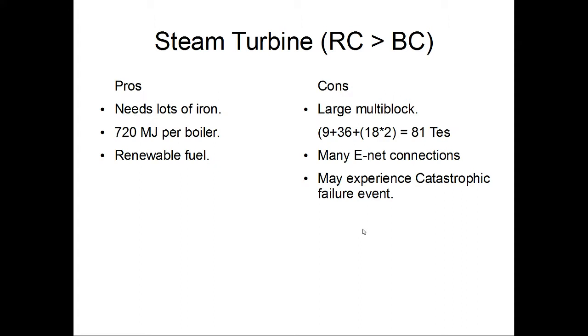While we're on steam power, the other option for steam generation from Railcraft is the steam turbine for Buildcraft power. It needs a bunch of iron and outputs 720 steam per boiler, which is 144 MJ per boiler. Again renewable fuel, but downsides: instead of 69 tile entities it is 81, there are lots of connections, and catastrophic failure events are a possibility. Looking at Buildcraft-to-IC2 power conversion options, you're probably going to want to stick with IC2 as much as possible.